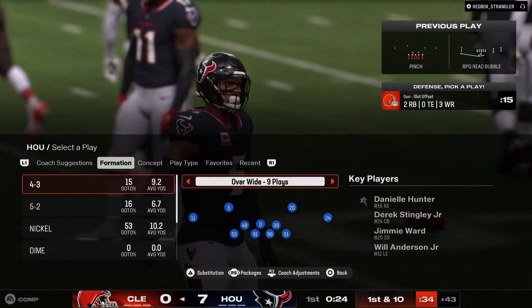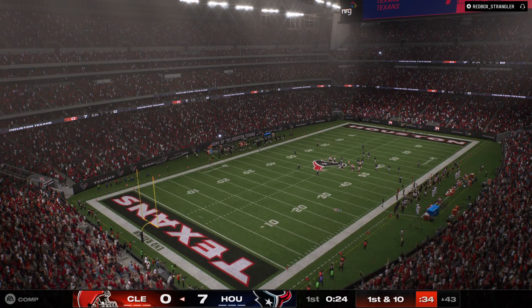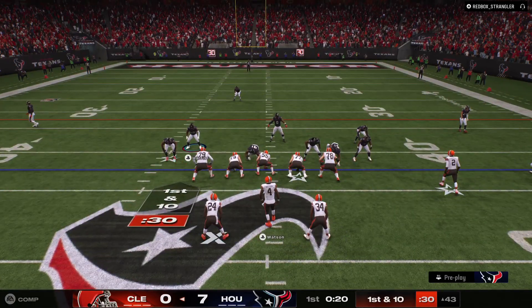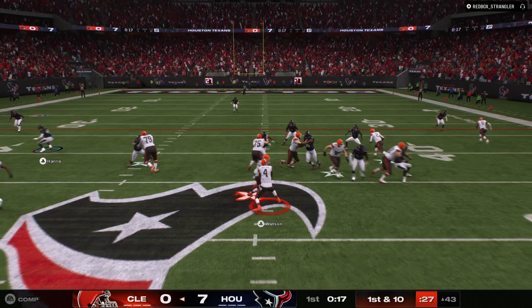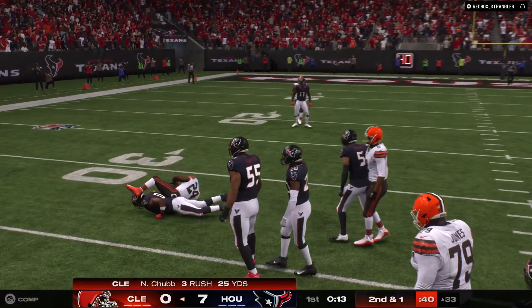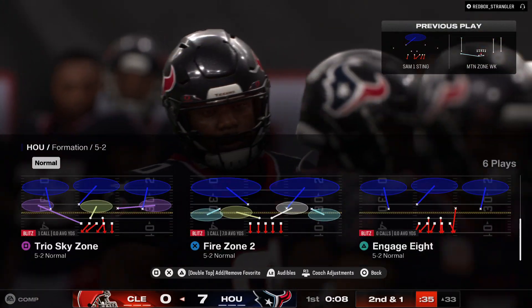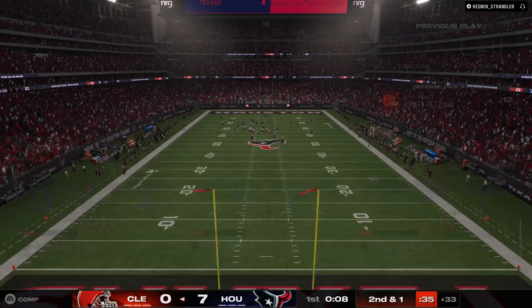That's probably as simple a throw as you'll have all game, and good for his completion percentage. You know how they work on that — they have footballs with no laces so as soon as you get the snap, you're just throwing the football without trying to find the laces and grip it a certain way. That takes time. Just get the ball and throw it. Nice run there, nine yards, and it'll be second down.